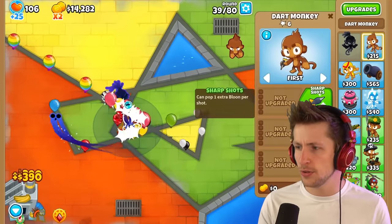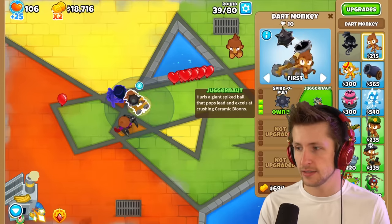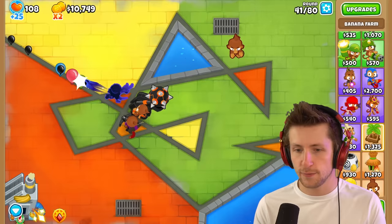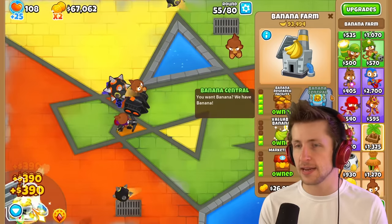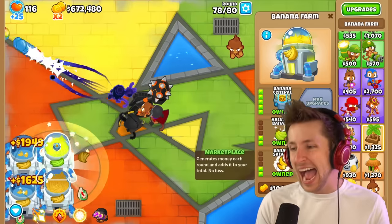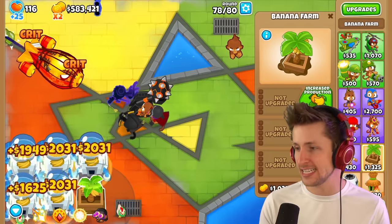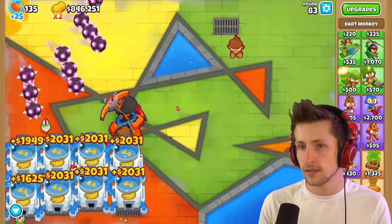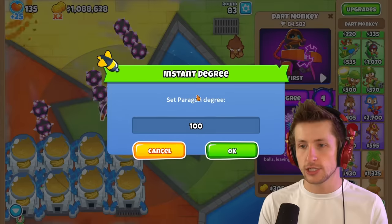Alright, let's start putting this bad boy down. I probably just want more money first. I wonder if I can just skip enough rounds and then immediately get the banana research facility, cause that jumps us up to so much money so fast. A ridiculous amount of money so fast. I think if we have around nineteen of these, we're gonna be good to go. So this is a degree four — not too bad. Let's just jump it up to level 100.